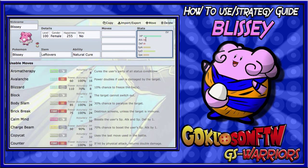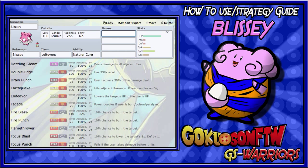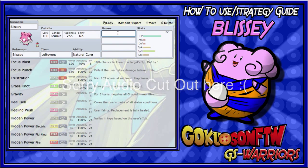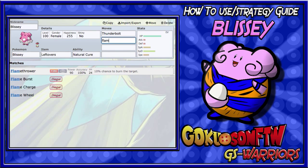I'm going to run Natural Cure for the set I'm showing now. Blissey has a pretty good Special Attack — 75 base. I don't really run Seismic Toss because you're walled by Ghost types. Blissey can learn pretty much any special move: Blizzard, Charge Beam, Dazzling Gleam, Flamethrower, Focus Blast, Fire Blast, and more. I usually run Thunderbolt to cover Mega Pidgeot and different Water-type threats like Azumarill.